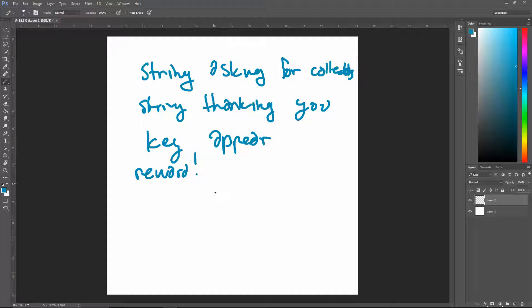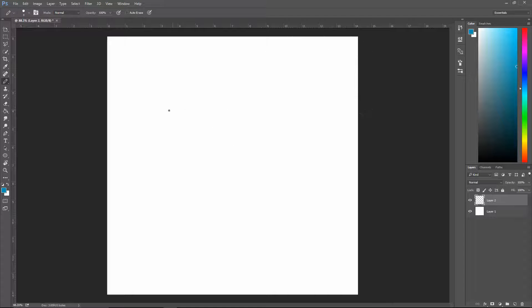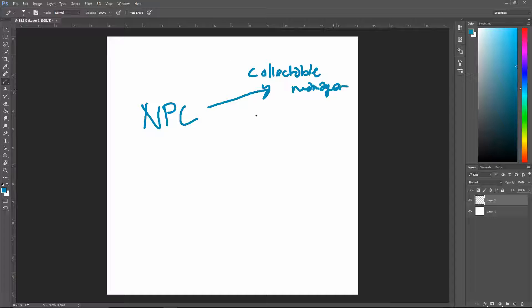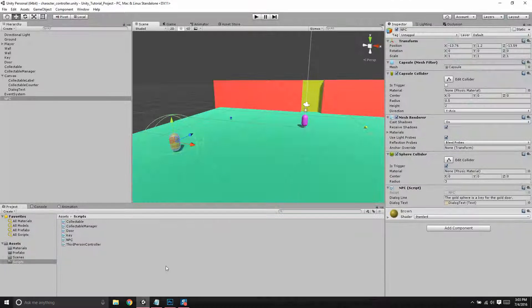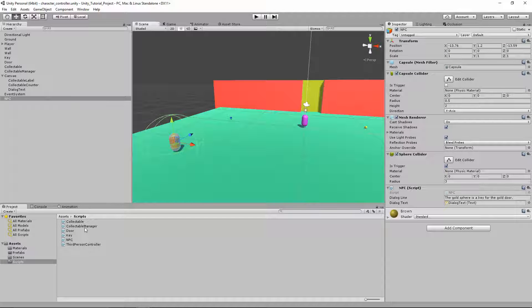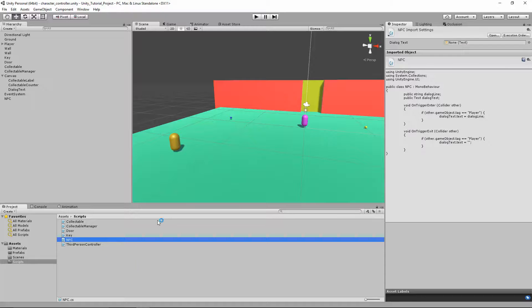So what we need to do is add a couple things. We need a string asking for the collectibles, a string thanking you, and we need to make the key appear — we need a reward. We have our NPC script, and we need to be able to check the collectible manager if there's enough collectibles, and we need to be able to make the key appear. So we're going to need references to these two things. Let's go to Unity and open up our NPC script.